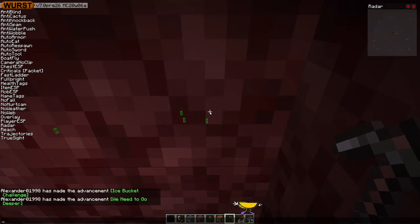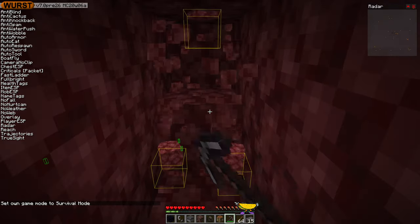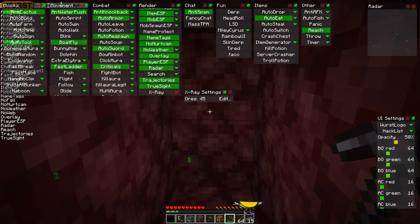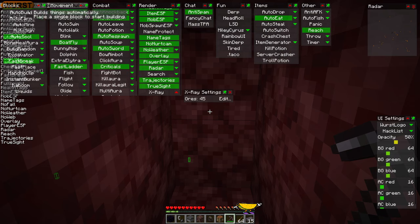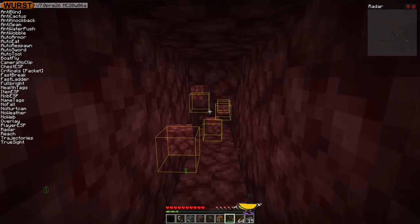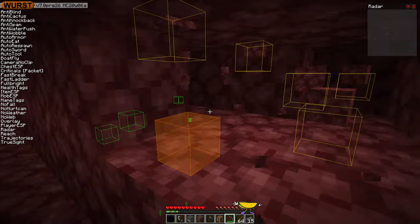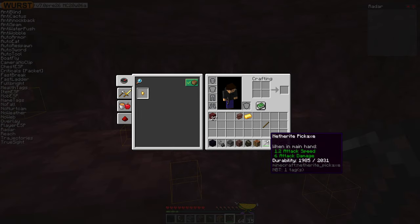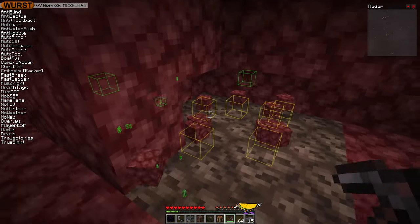I mean, this is going to be easy with Wurst, but let me just try. Okay, this is probably going to instamine. Oh, no, it actually doesn't. But while I'm at it, let me show you something else. Most of you should already know this, but there is fast break here in the blocks section, and if you turn that on, then it will instamine. How's the durability? 2031. Diamond tools have like 1500 something. So it's stronger, but not like twice as strong or anything — just a little bit more.